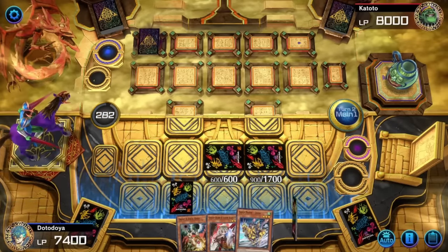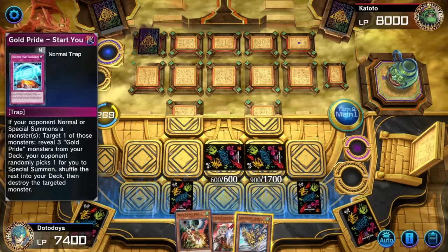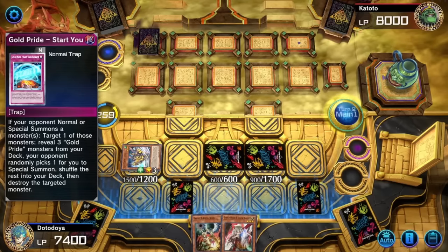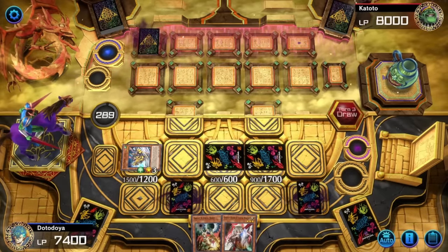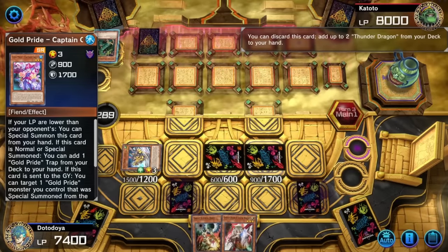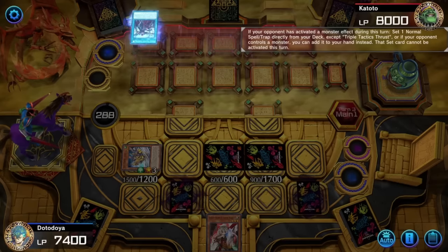I might have to lower his life points, but it might be smarter to just keep Leon in hand. I'm going to synchro summon anyway — let's go ahead and get Leon out here in defense mode because we don't want to swing. We'll leave Droll and Lockbird and Ghost Ogre in hand, and leave the game state exactly like this. I think we could have swung, but it's not really going to matter going into his turn. I'm feeling very confident he doesn't have much to go off here.